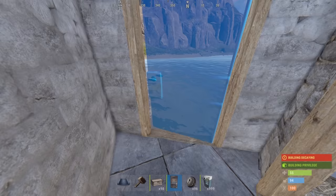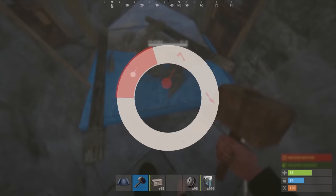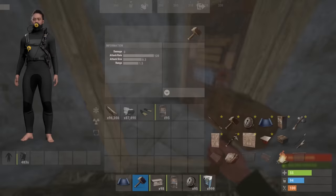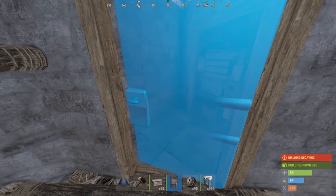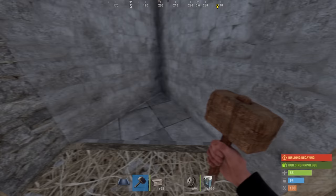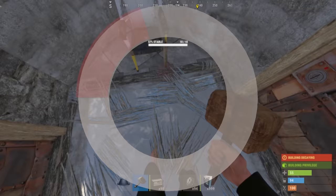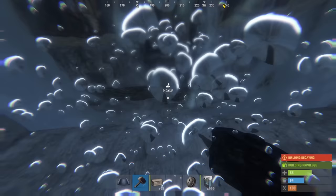Now you might be thinking, this is an odd base, and I wouldn't blame you. So far, this is definitely not your traditional base build. But that's because this base doesn't function for traditional purposes. Instead, we're using this base entirely for fishing. In order to do that, we're going to need to acquire a chair, and you're going to want to place it basically on the edge of the tile. Once placed, we can actually go ahead and destroy this piece here, and prepare to live our fishing life.